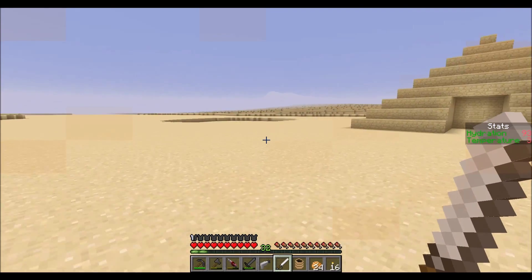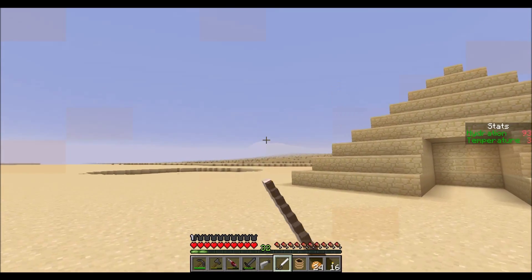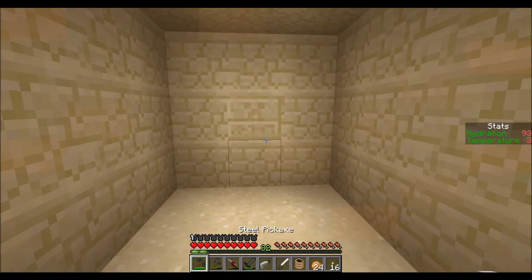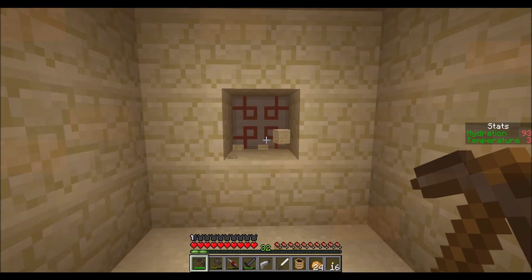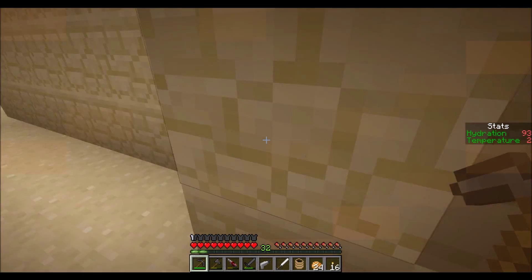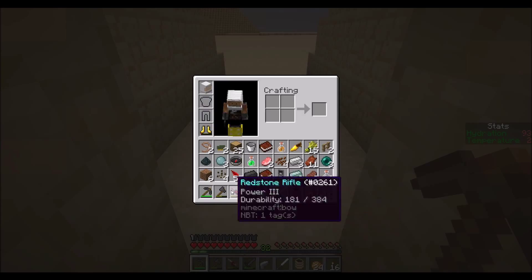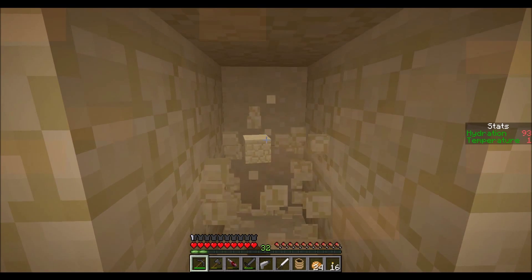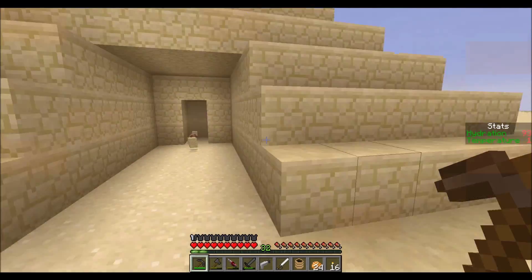There was another pyramid and the first one I saw — maybe we'll check that one versus the mountain with the portal on top. Nothing here, but it's a powered block! You need those — it's a good find. I don't need the rope. Powered block — very nice. I've got one of those, that's good.